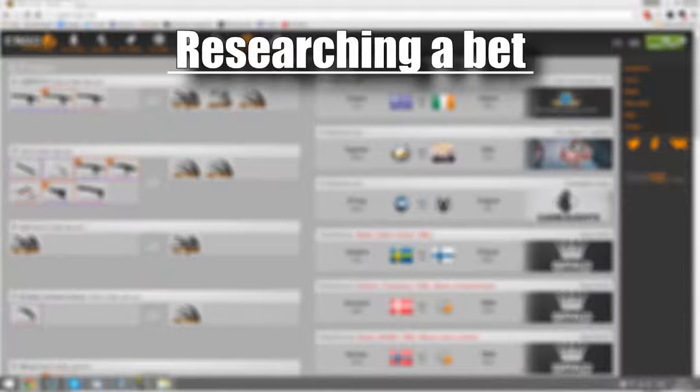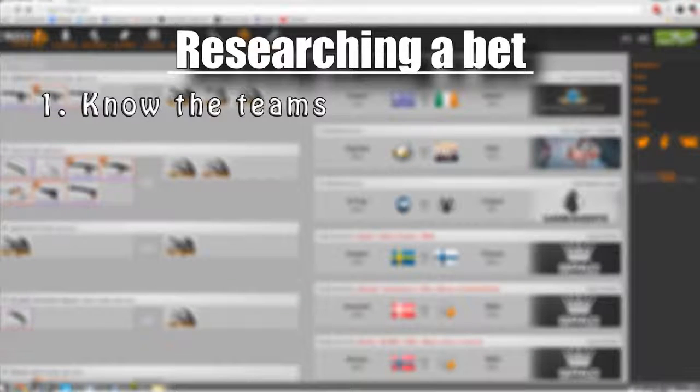Whilst researching your bet, there are a few tips to take into consideration. Tip one: know the teams — if you don't know the teams, you won't know how well they perform on certain maps. Tip two: map series — you should know how many games the team is going to play. In a best-of-three, the favourite has more chance of winning because they play more maps, whereas in a best-of-one, the underdog has more chance because one match determines the result.